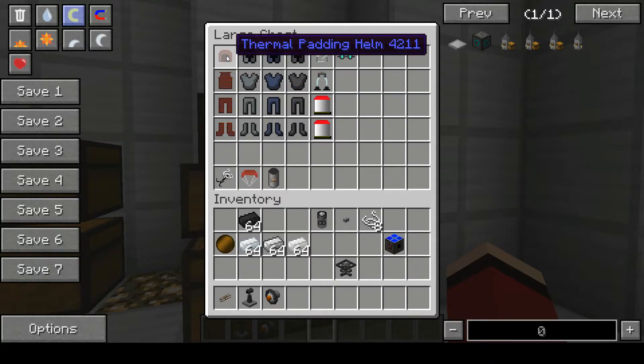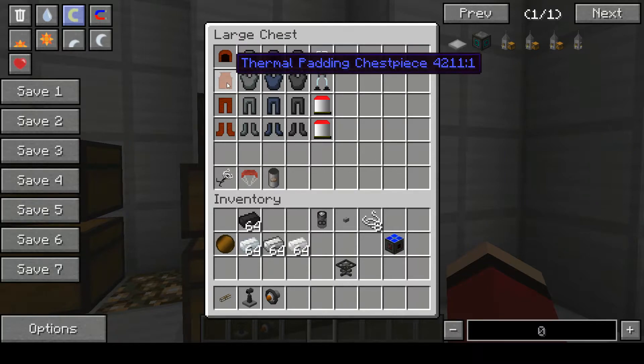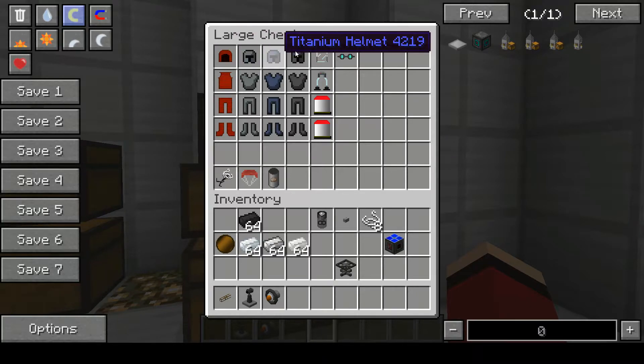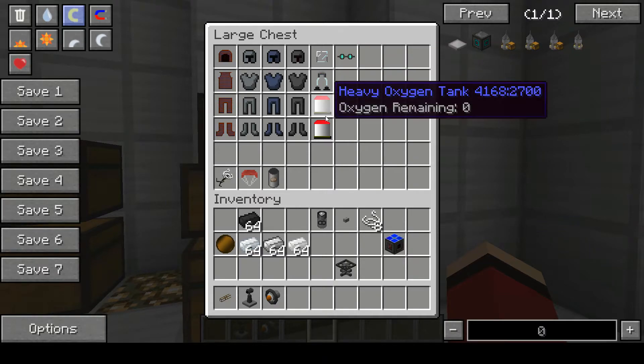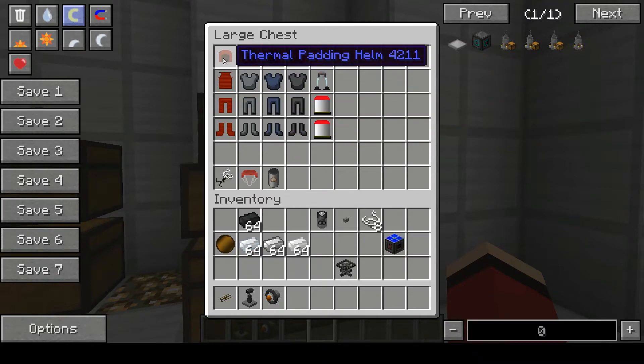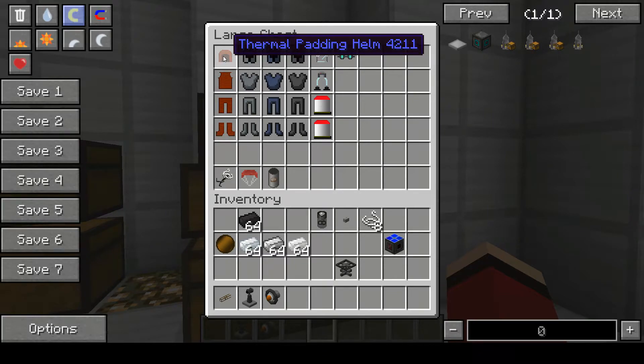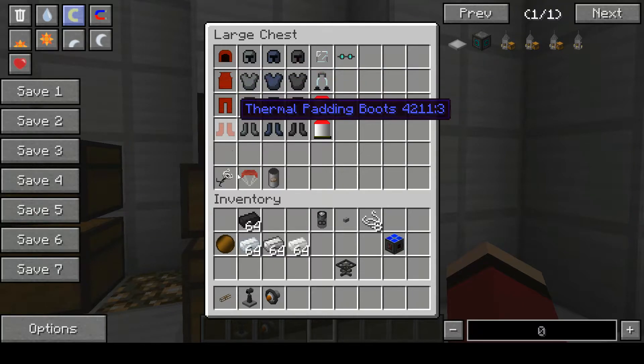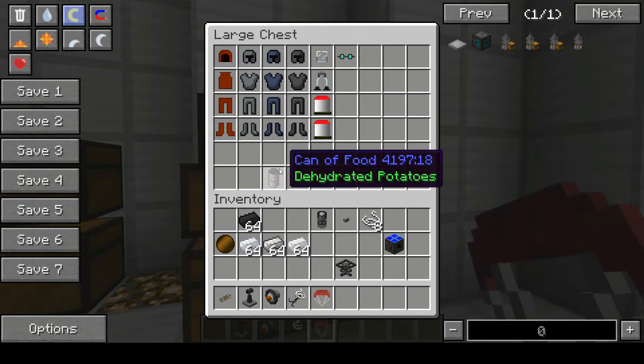Here we have the thermal padding. You already know the crafting recipe for any armor — you just need the ingots for each of these. To survive and not die because of the vacuum of space, you need the oxygen mask, the oxygen gear, and oxygen tanks. To survive the cold, you need the thermal padding helmet, thermal padding chest plate, pants, and boots. And also we have grappling hooks, parachutes, and food.